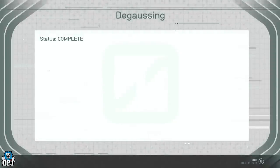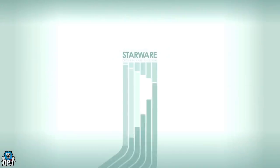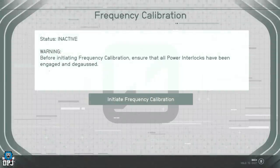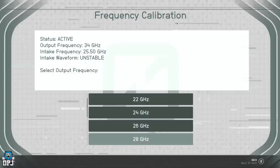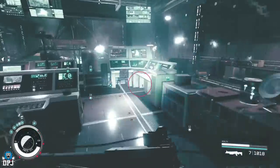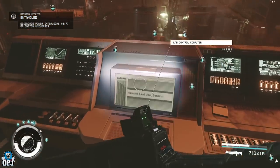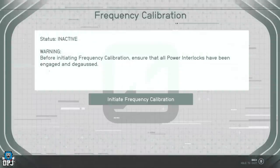Back out of the lab control computer and then re-enter it. Go to the frequency calibration folder and initiate it. Press back once — you will see different frequencies. With you being in the normal reality, scroll down to the bottom and select 40 gigahertz. Then back out of this lab control computer and enter the burnt reality. Go back into the lab control computer, select the frequency calibration folder, initiate it, press back once, and select 24 gigahertz.